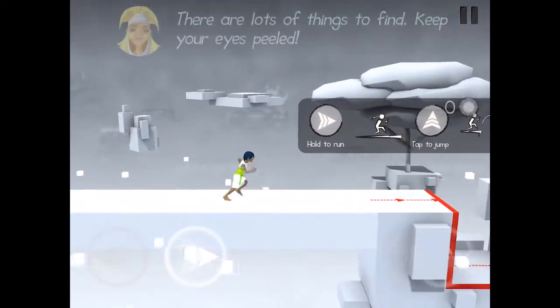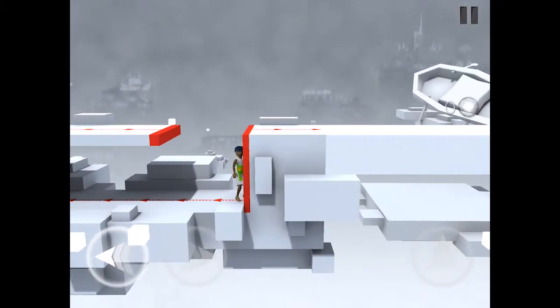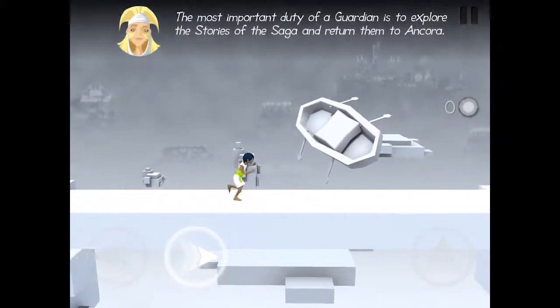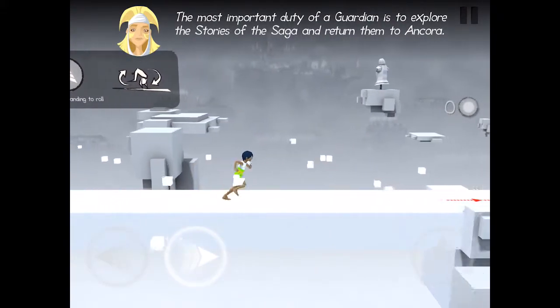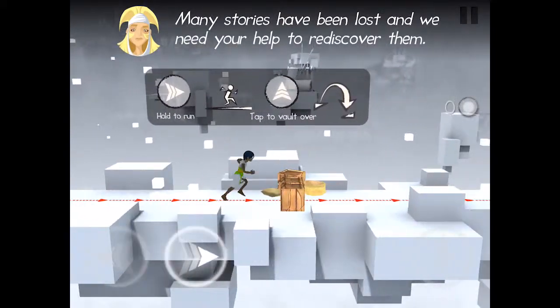There are lots of things to find — keep your eyes peeled. The most important duty of a Guardian is to explore the stories of the saga and return them to Ancora. Many stories have been lost and we need your help to rediscover them.